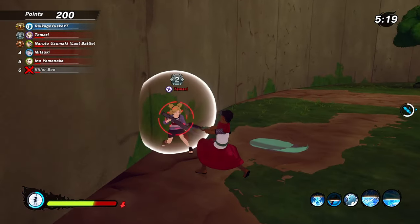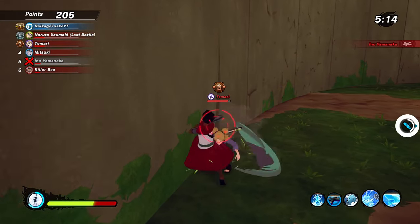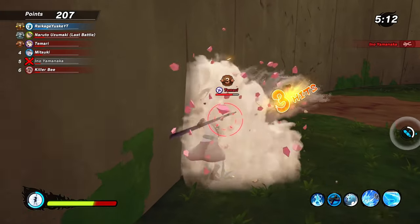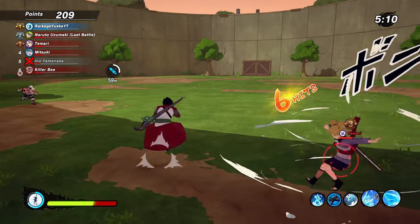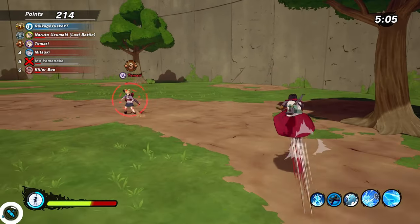That's probably the best combo you get out of this weapon — light, light, light, slam down, heavy. NPCs, man, they never sit still. They always fall out of combos.